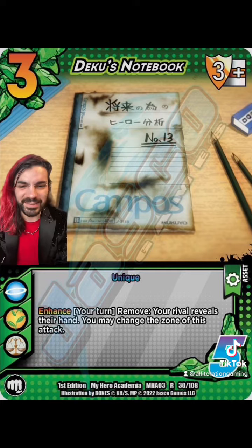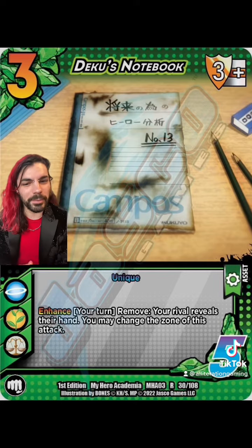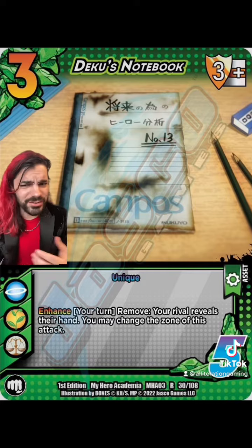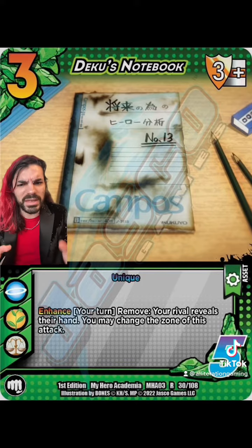Next up, we have an asset for Deku. Look how cool this is — it's literally Deku's notebook from the anime. It's pretty expensive to get into play, but once it is, you can remove it, your rival reveals their hand, and you can change the zone of your attack. Hey, I noticed you don't have a low block there — let me just make this a nice low attack. This is going to be so big for Deku.